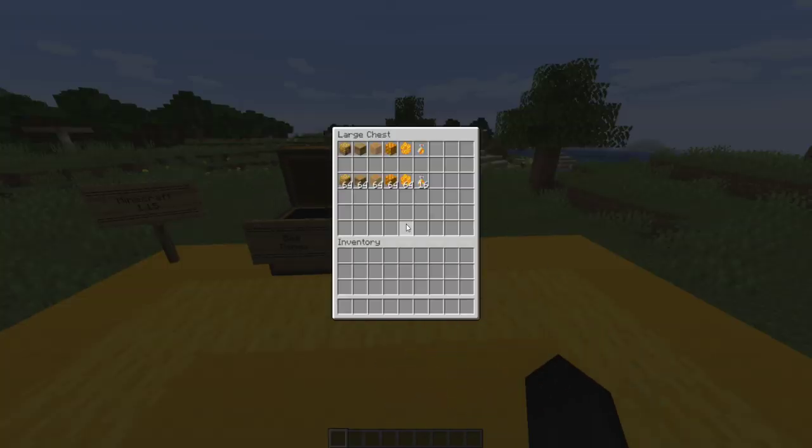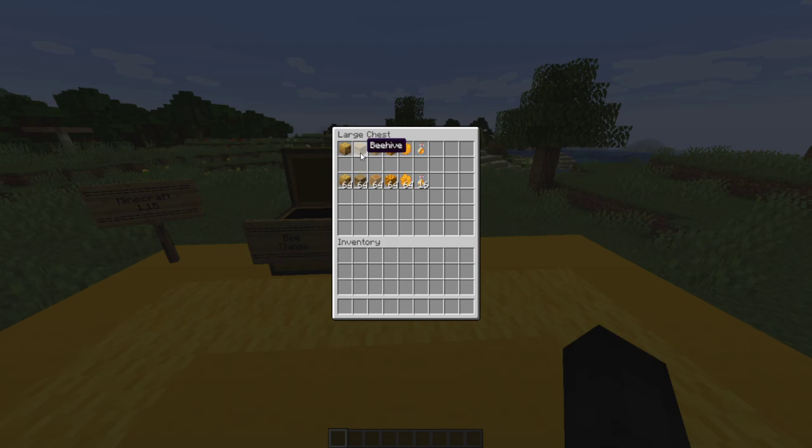Let's start with the block section. First up, we have the beehive. The beehive can be crafted using six planks and three honeycombs. It can house bees, believe it or not. It can stack with 64, as you can see.